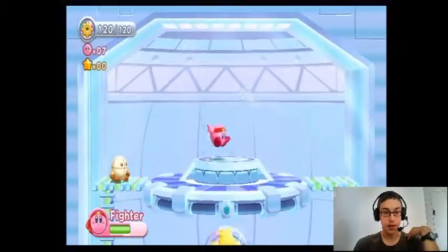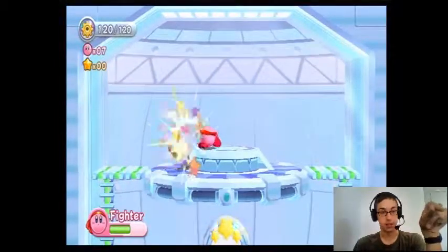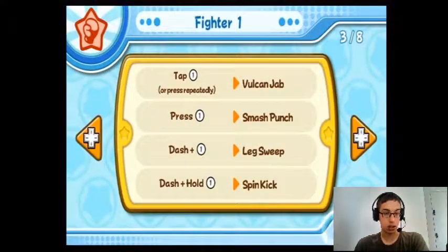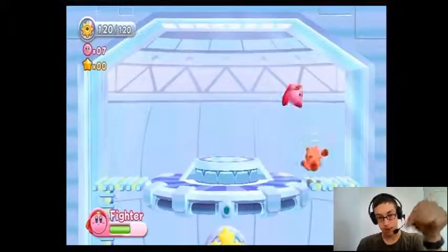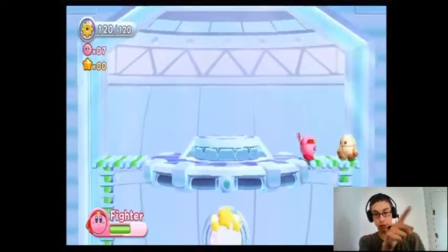Alright, Fighter — Fighter has to be one of my favorites. You got loads of styles of attacks, from a little Kamehameha to a long-range kick, motion punches, the moving attack, downward kick, and upward. And there's another one where you can do little flips in the air, I want to say.